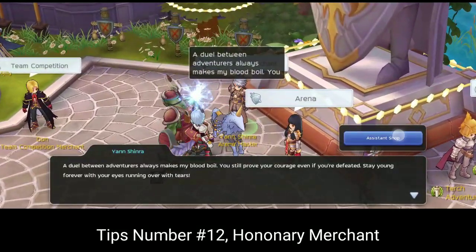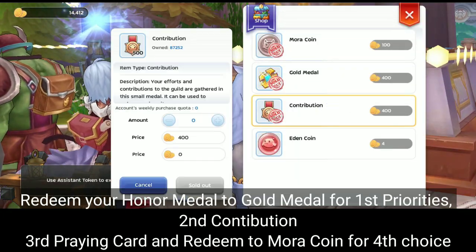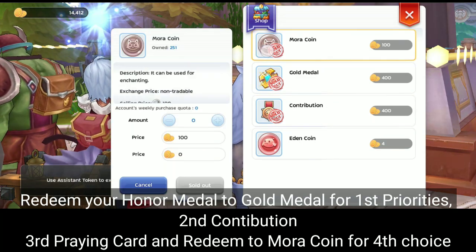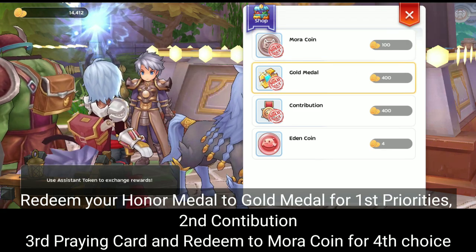Tips number twelve: honorary merchant. Redeem your honor medals for gold medals as first priority, second for contributions, then trade prayer cards and crystals for mora coins as a part choice.